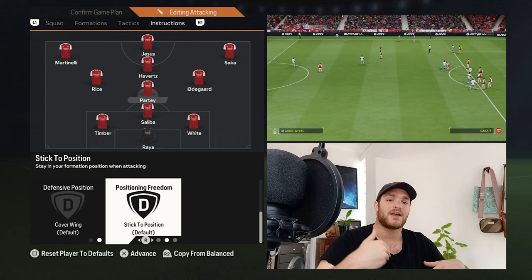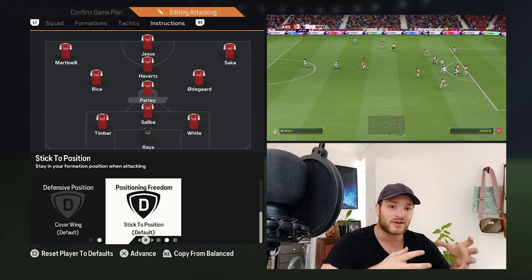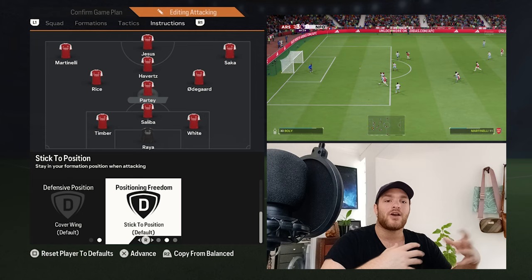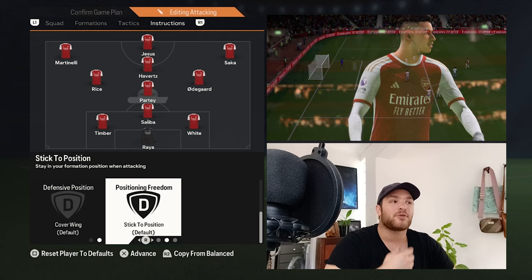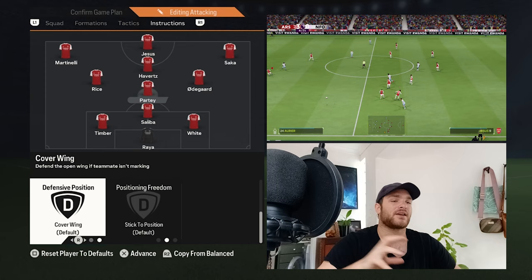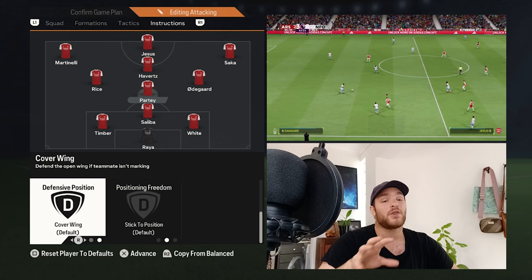Partey's interceptions are set to Normal and his positioning freedom is set to Stick to Position — you want him in central areas, running things and acting as an outlet ball. When the opposition sits in a low block, passing back to Partey draws opposition players forward, opening space that he can exploit with a quick ball into the box or spreading play wide. His defensive positioning also covers wider regions given his natural right back starting position.